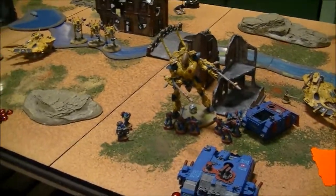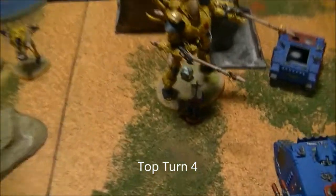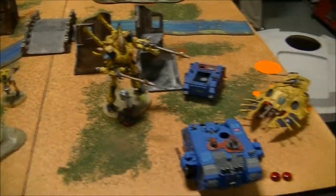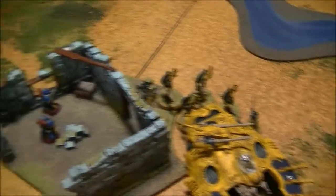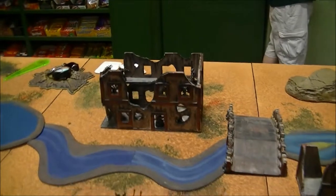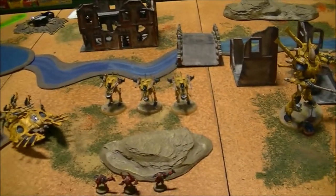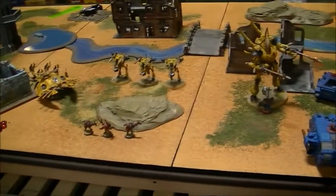Top of Turn 4: there is a lot of yellow on Scott's side of the table. The Wraithknight is still stuck in combat with the Sergeant — he killed two more Marines and the Sergeant failed to hit him. Stripped a hull point off with the Bright Lance. The Wraithguard jumped out and shot but he made all his cover saves. Managed to take out the Heavy Bolter with a sniper round from the Rangers. War Walkers ran up, used Battle Focus, and eliminated the squad through cover. The Warp Spiders finished off the last two Marines there and jumped over to get a field of fire for when the Thunderfire Cannon comes on in the bottom of Turn 4.